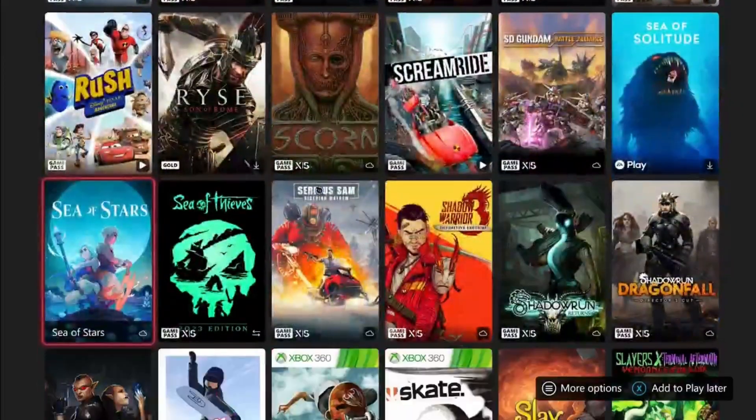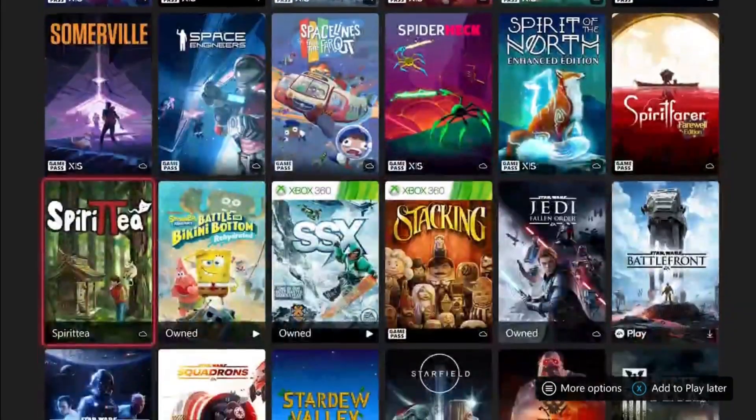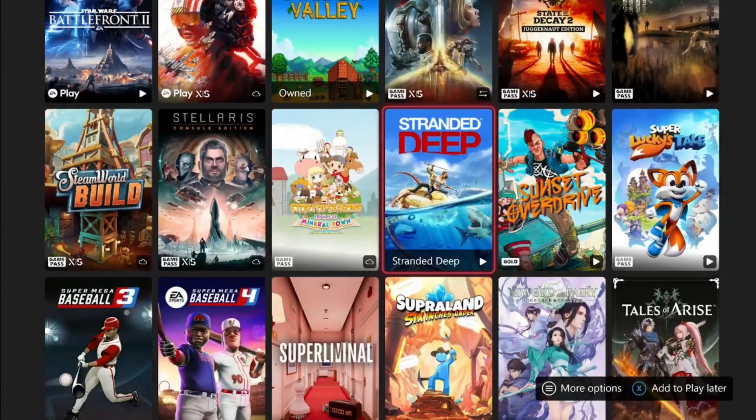Next is a game I didn't know about until this morning: Stranded Deep. It looks interesting — apparently you can complete it in 40 minutes. The game is randomized in terms of where you spawn and what resources you get, so that may vary, but it's a survival game and probably pretty fun. You can apparently get it done in under an hour, so if I figure it out I'll update you.